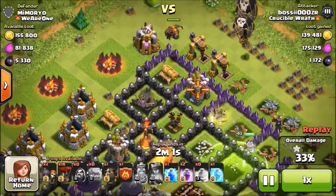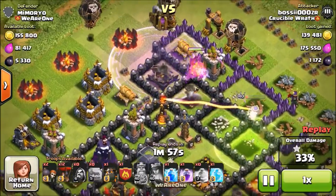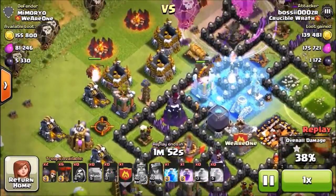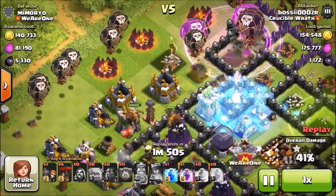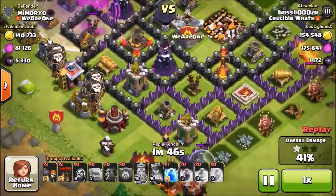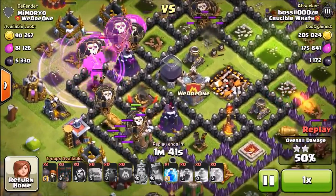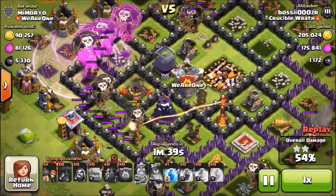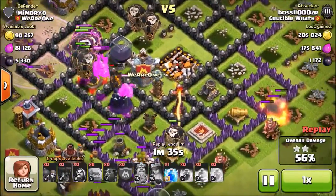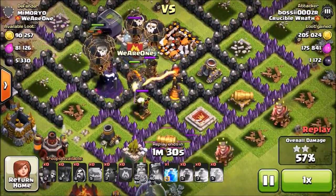Then I start by dropping one hound at the top. The multi-inferno is going to lock onto it pretty soon, so I freeze it a bit later. Then I drop my balloons and all my rage spells. The hounds also trigger the air bombs, which is a great benefit — it means your balloons are protected. This looks like a really solid raid; everything is nicely distracted.